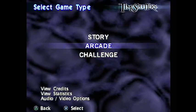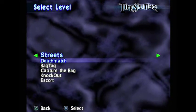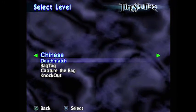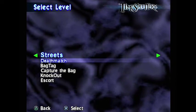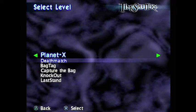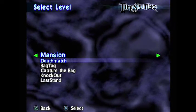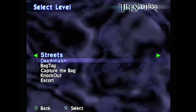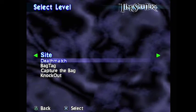Let's get started with arcade. We have quite a few maps to choose from — some that we've not seen yet because they're different from the story mode. We have graveyard, site, streets — oh, I definitely want to look at streets — castle, that sounds quite cool, bank... I wonder if that's like Wild West. Anyway, let's go for streets first. Let's also have a look at the modes, which actually change depending on the map, which is quite interesting.